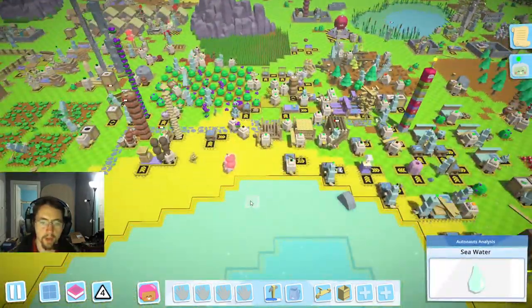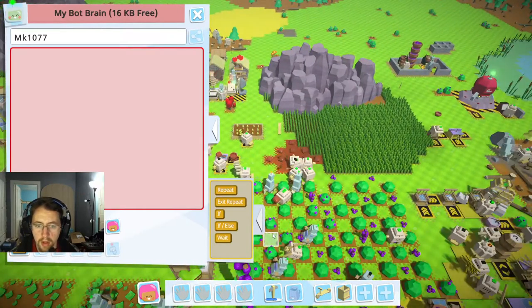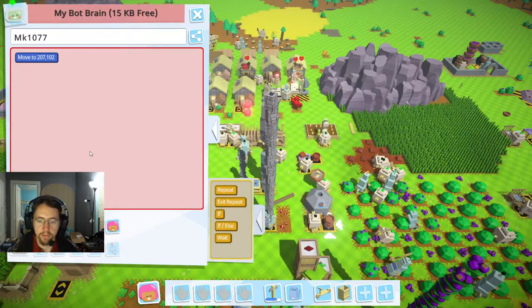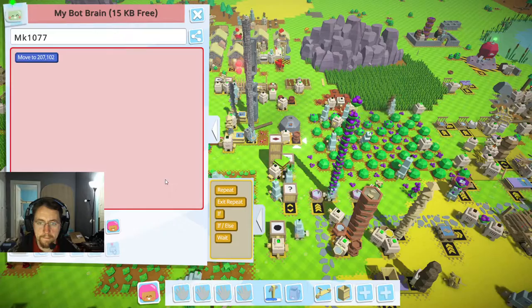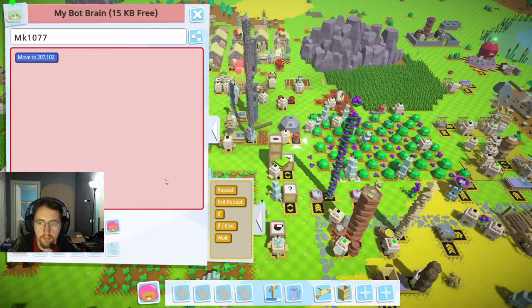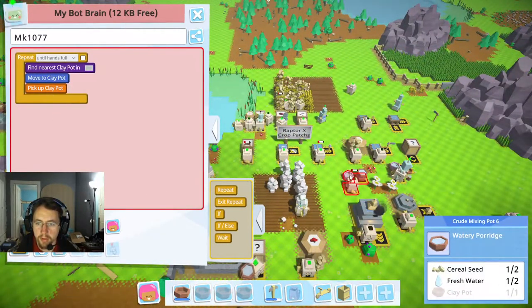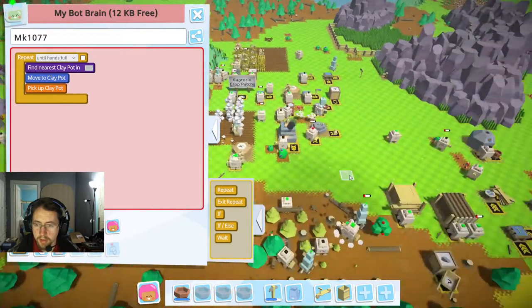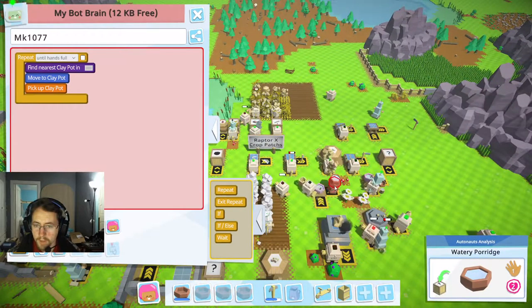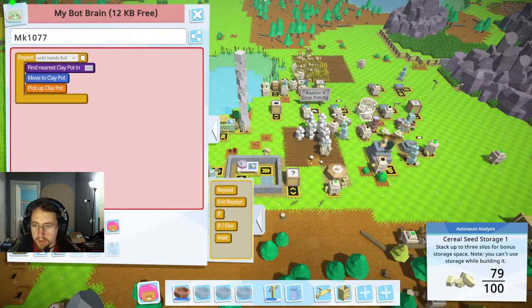We'll go ahead and get a larger bot — a tier two — and we're going to have him move pots. We're going to have him move pots from here until hand is full, and have him add them over here. We'll do that until hand is full, and then go ahead and drop them over here. One, there we go — and fresh water. That clay pot goes right in. Perhaps we don't need that then, because that looks like it's stacking up there nicely. We've got — we're actually using that.